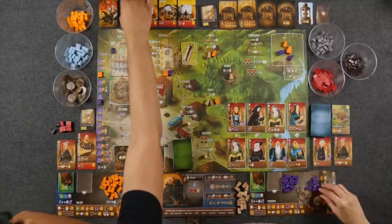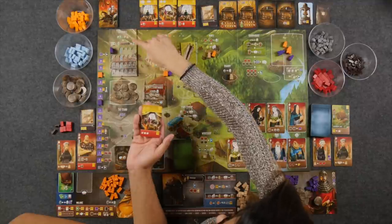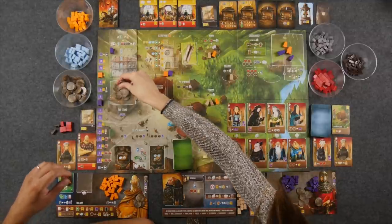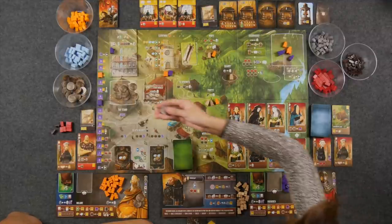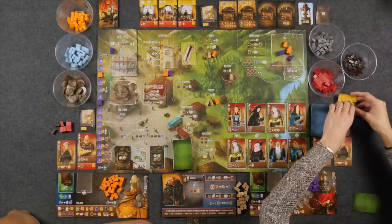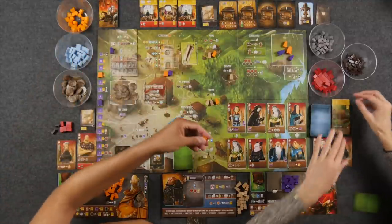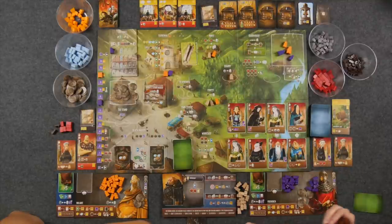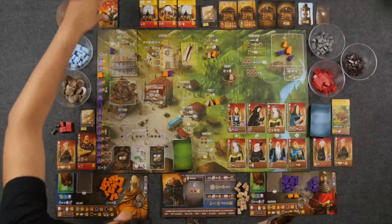Monique is going to build an adornment. She puts a person on top of her previously placed worker, and it costs five silver — two go into the tax stand and three to the bank. She places the adornment behind her carpenter's hut. It immediately gets her two gold, and it'll be one point at the end of the game. There was also another option worth more points but only one gold — the additional gold is probably worth more than two points in the long run.